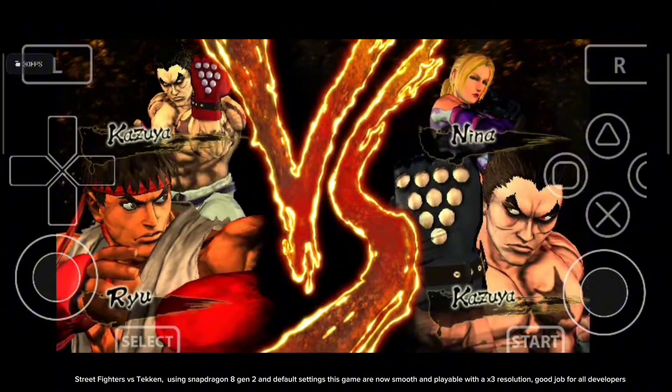J-Stars Victory Splash using Snapdragon 732G — this game is now playable. Just set native buffer to your GPU settings and the graphics will be fixed. Good job to all Vita 3K developers!